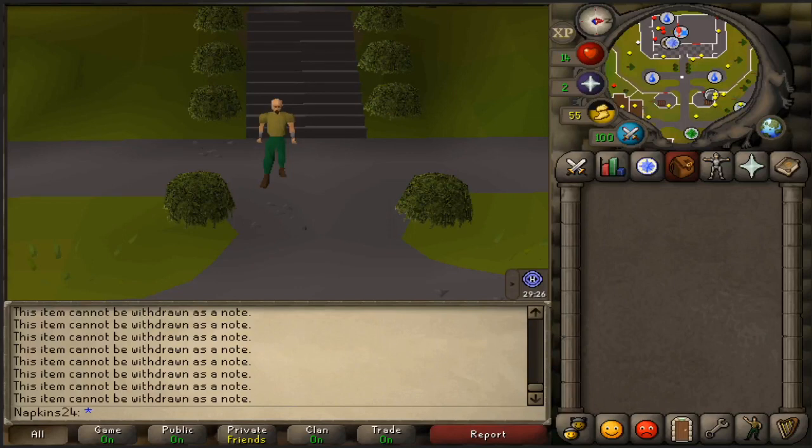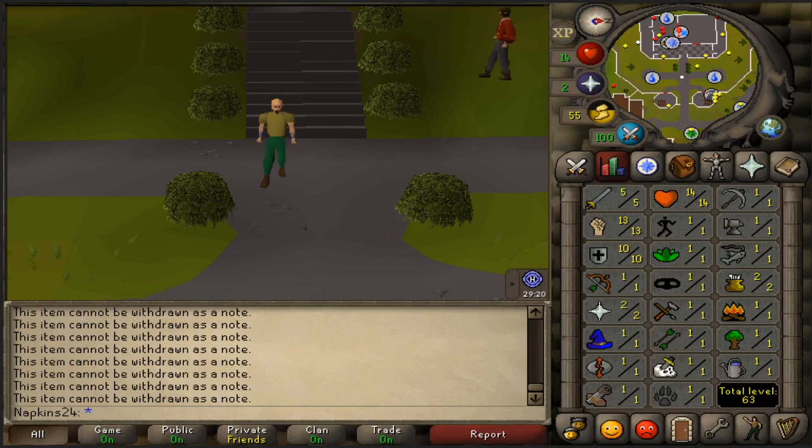What is up guys, hope you're all having a wonderful day. I'm on my napkins24 account on the main server and as you can see my stats are basically terrible — I'm pretty much a fresh account with no skills and no combat stats. I'm going to do looting at necrals to show you that you really don't need any skills or combat stats to make money.